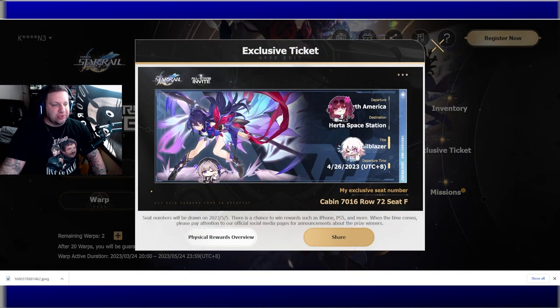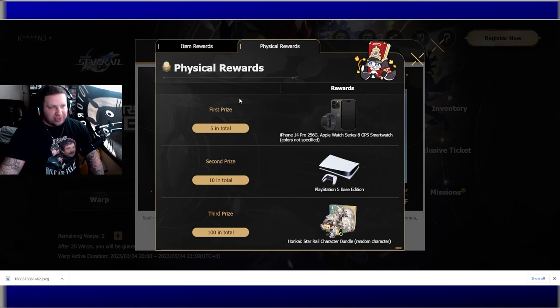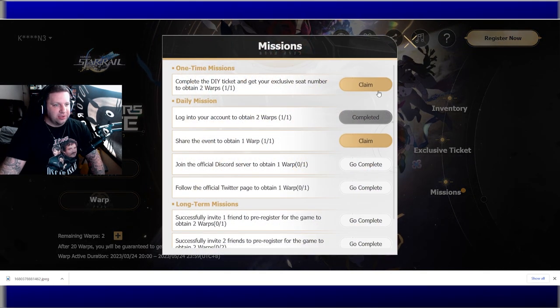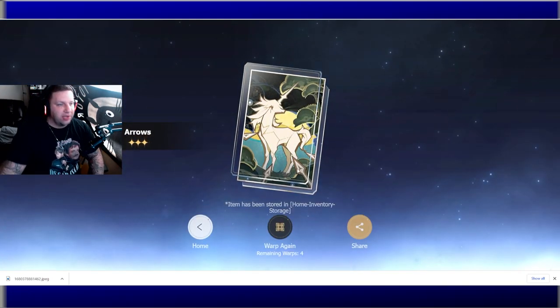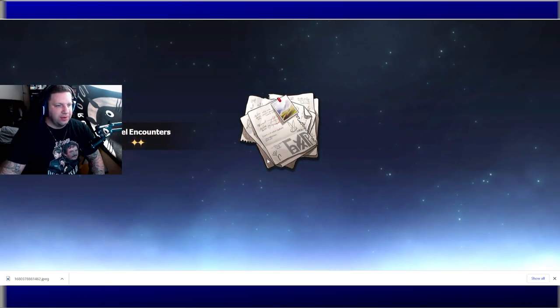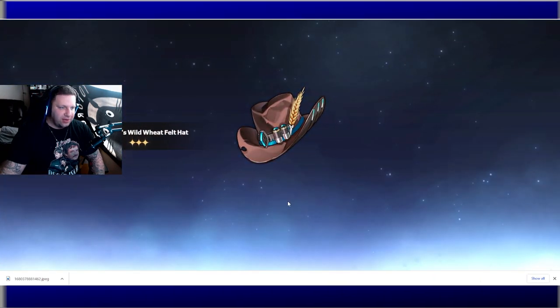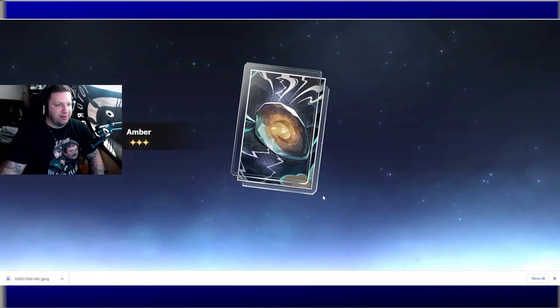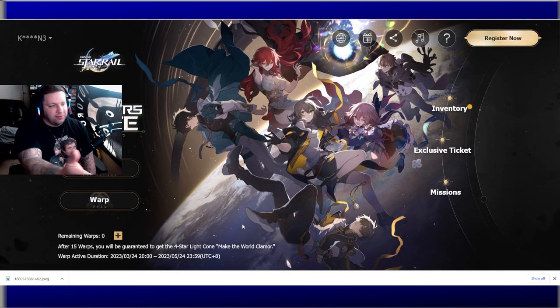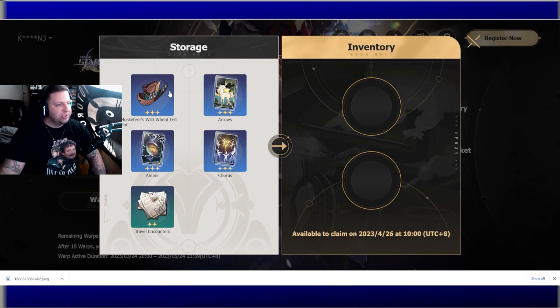It shows my exclusive ticket every time I log in, and I can click it to see the physical rewards. I'll share that later. So we claimed here, and with each claim you can see we get another warp. We'll join the official Discord off-stream. So let's warp — we got Arrows, a three-star light cone; Travel Encounters; another three-star; Chorus, a three-star light cone; and Amber, another three-star light cone. We'll do more every day. The leveling-up stuff is visible but I have nothing to claim there right now.